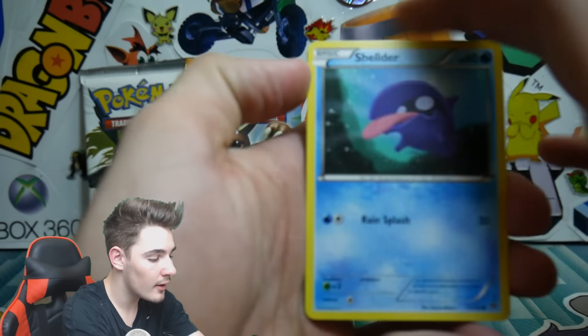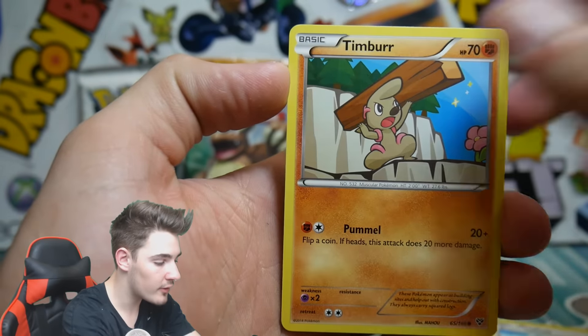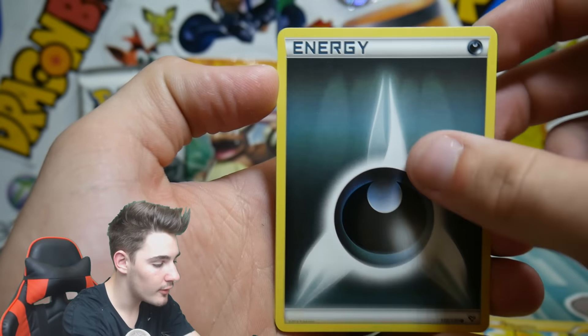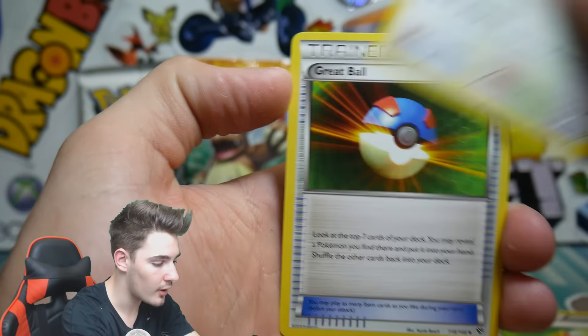We have a Shelter, a Tailow, a Timbur, a Pikachu, a Darkness Energy, a Super Potion, a Hurtia, a Great Ball, a Spewpa, and an Arbok regular rare. That's alright guys, don't stress — we still got two more packs.